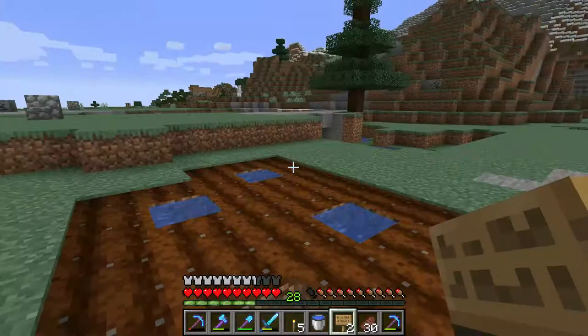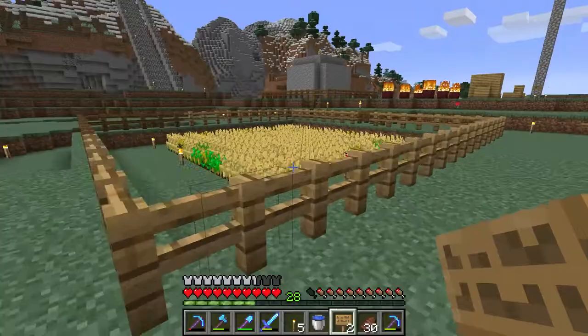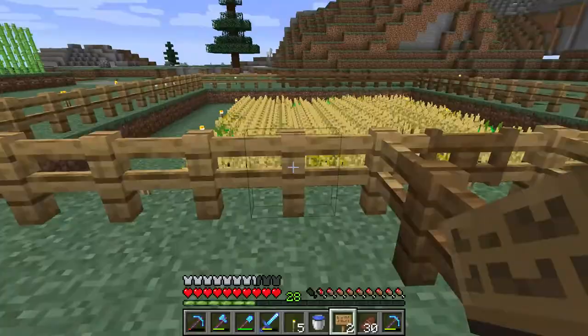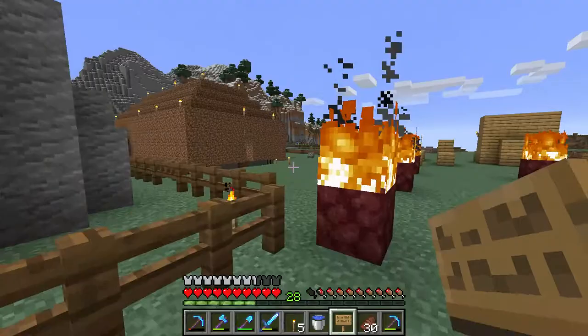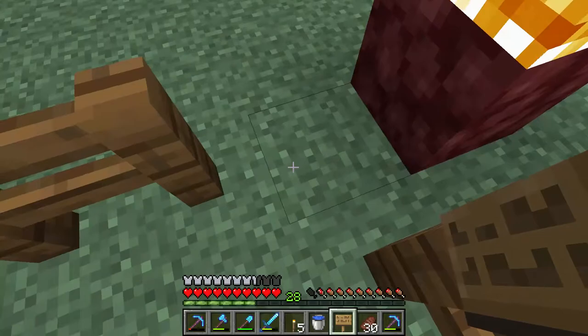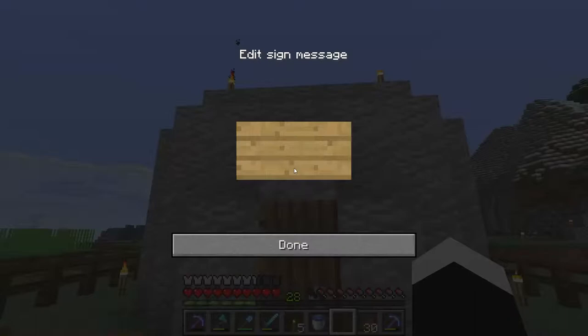And now we have this farm here — the super duper duper farm. I'm going to put a super good text for this: 'Farm.' And now my enchanting room — open doors, who opened a door here, did it burn? Who opened a door here, it should be closed. 'Enchant the items, enchant.' Typo XD.